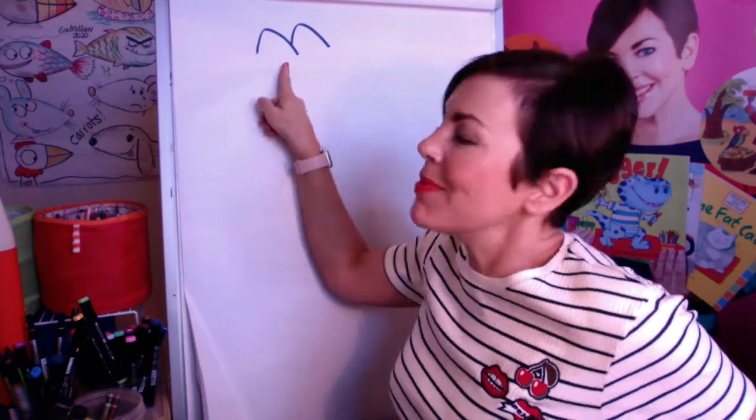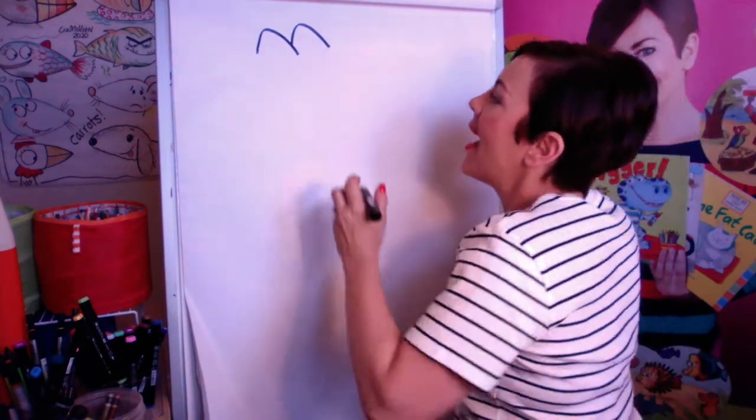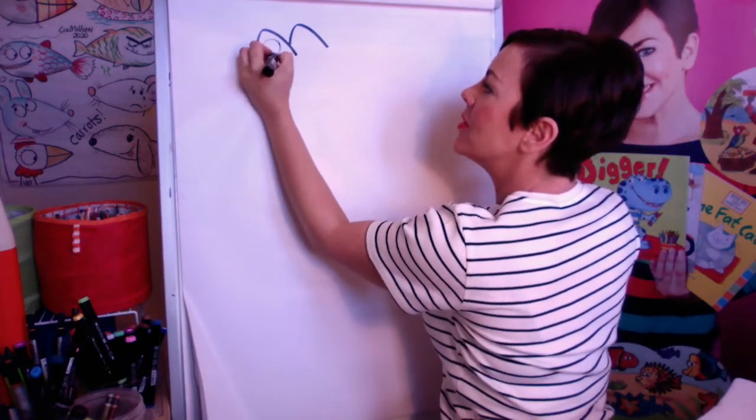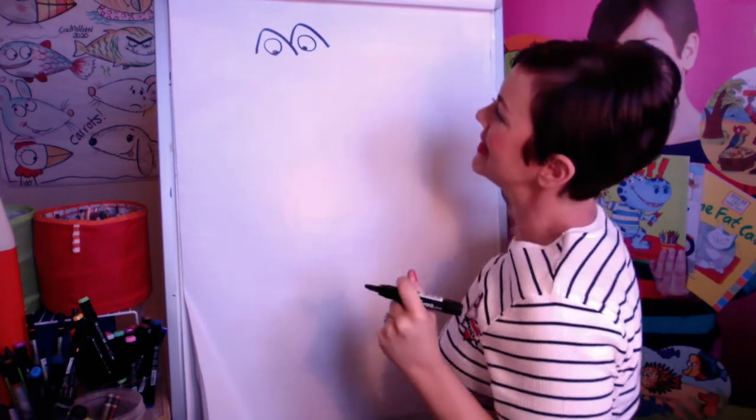Grab your pencil and your pens and a bit of paper. We're going to start with that seagull shape right at the top. Draw that M shape and then we're going to draw two circly eyes like that.